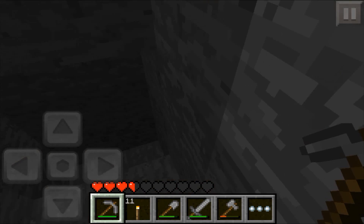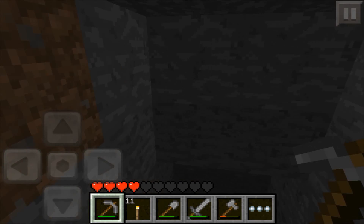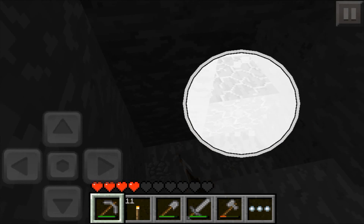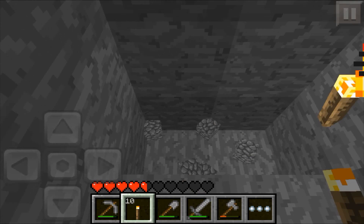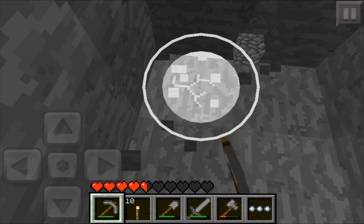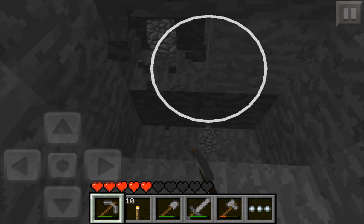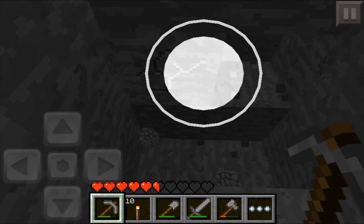We might not get that far in this episode, it's pretty unlikely. I'm going to make it look good — I like two-wide mines, in my opinion they look a lot nicer. It's a habit for me to place torches on the right side, because when you're searching through caves, if you place them on the right side on the way in, they'll be on the left side on the way out, so I never get lost.